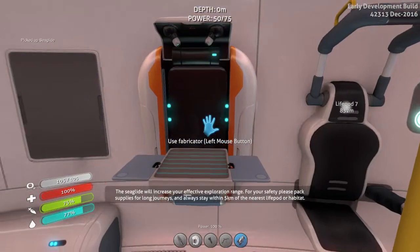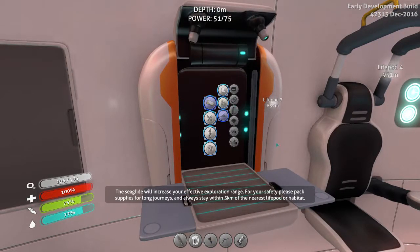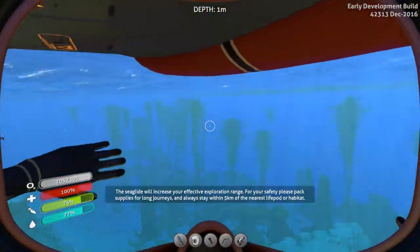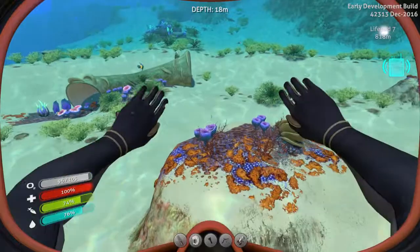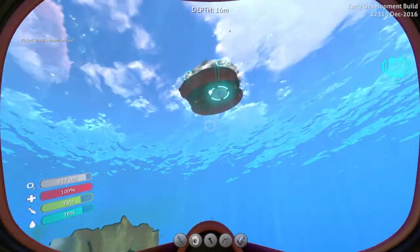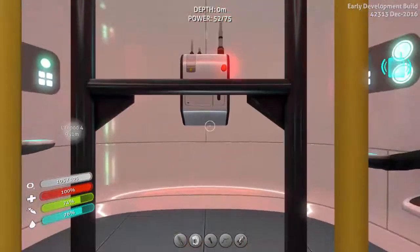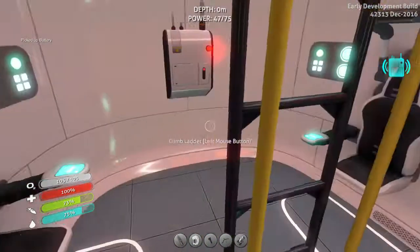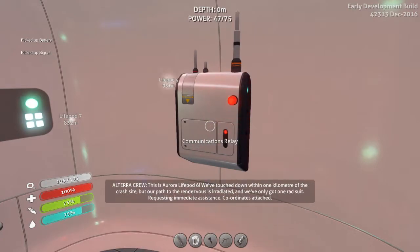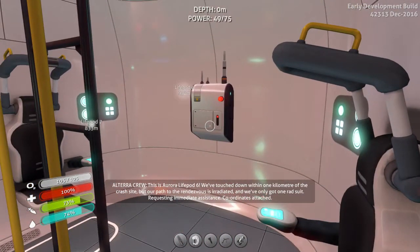I'm gonna put that on slot five - it's already on five, excellent. Put it away, I don't want to waste the batteries. It was copper ore - just need two more acid shrooms and we will be good to go for exploration. I'm going to pick this one clean. I could make two batteries but we'll just make one. I can always say if I have to change the battery, it's time to go home. Life pod six touchdown one kilometer - that's where I got the rad suit from.